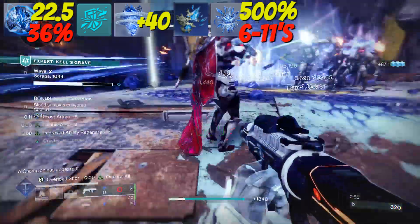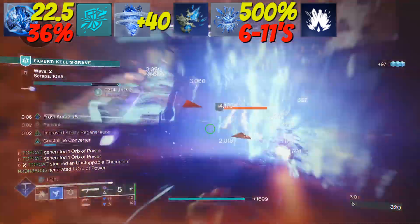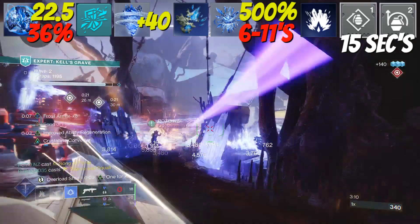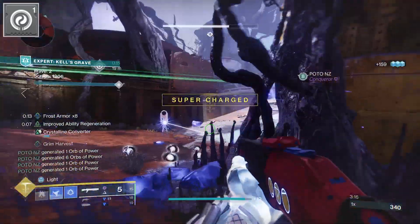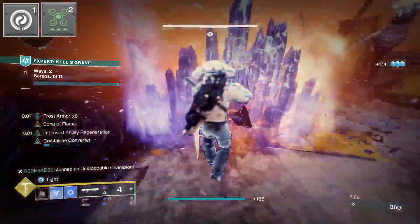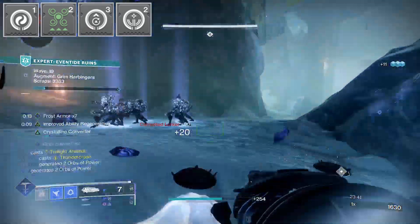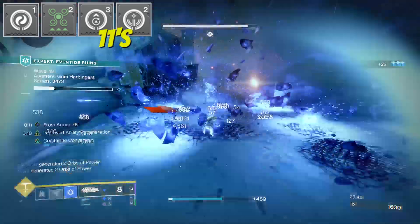We can keep this boost as long as we continue to break ice. I'm utilizing the Icefall grenade. When using one grenade and dive, a dodge with Bomber, and a melee with Impact Induction, I get my grenade back in just 15 seconds. We can also improve on this with Orbs of Power. I'm running siphons on my helmet to make orbs on weapon kills. With Powerful Attraction, these get picked up whilst dodging. Absorption reduces all my ability cooldowns, and Orbs of Restoration tops up my lowest fueled ability. In a perfect world, it's an 11 second grenade.